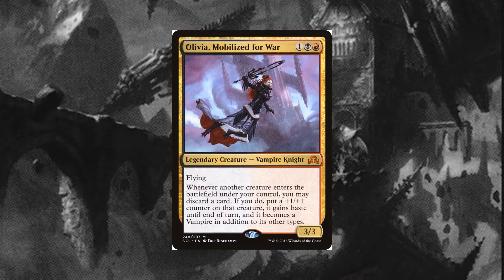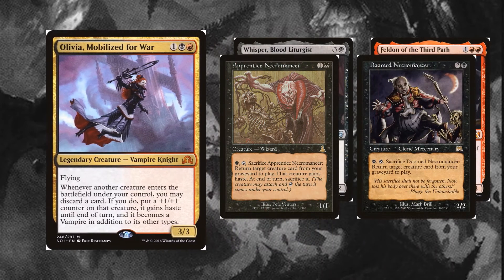Olivia works particularly well with creatures that tap to reanimate, like Doomed Necromancer and Apprentice Necromancer. With Olivia on the field and an enormous demon in hand, I can play the Necromancer, grant it haste by discarding the demon, and then immediately resurrect the demon by tapping the Necromancer. Other creatures that work this way, at slightly worse costs, are Feldon of the Third Path and Whisper.